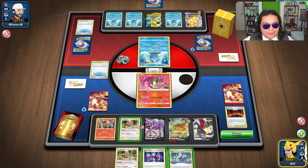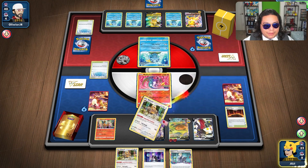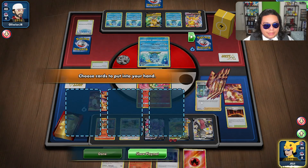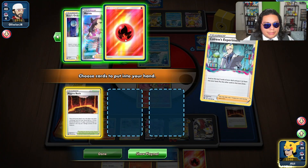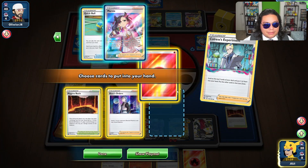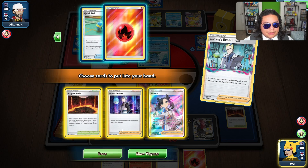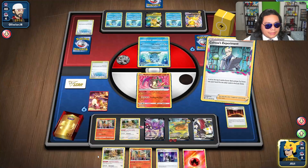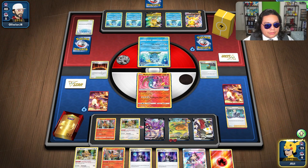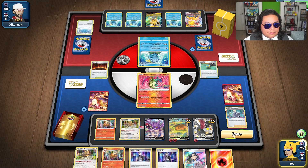Do we use Boss or Colress? Industrious Incisors — see if we can grab a Magma Basin. No Magma. Industrious Incisors was a bust but it looks like this isn't. I'm going to grab the Boss and the energy — actually no, the Marnie. They don't want to lose either of those. I'm willing to lose the energy. We can start powering up our other Charizard here, and then we end.